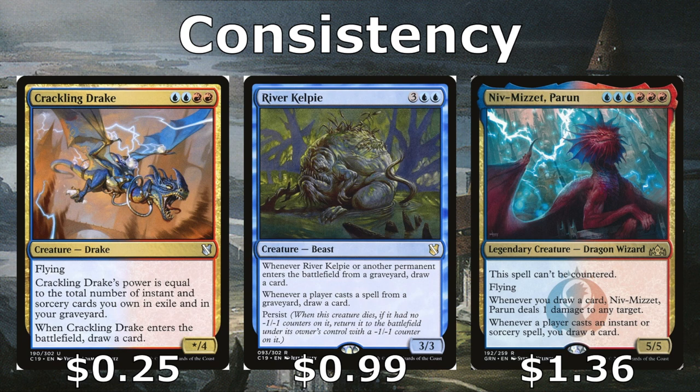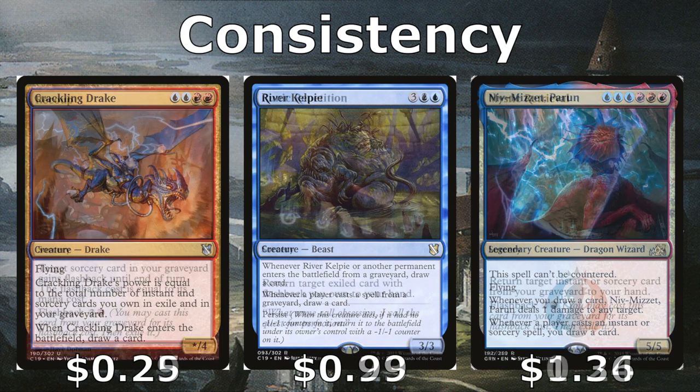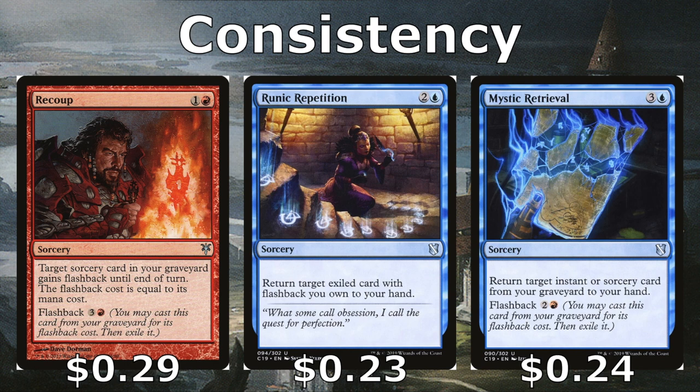River Kelpie draws a card when anyone casts a spell from a graveyard, so if we're playing against a black opponent who returns creatures from the graveyard to the battlefield, we draw cards. He'll stay out a long time because he's hard to remove and has Persist — when he dies, he comes back with a minus-one minus-one counter. Niv-Mizzet, Parun is tough to cast (three blue, three red) but is a 5/5 flyer that can't be countered. Whenever you draw a card you deal one damage to a target, and whenever you cast an instant or sorcery you draw another card — he pings opponents and handles planeswalkers.